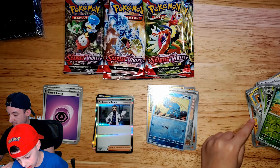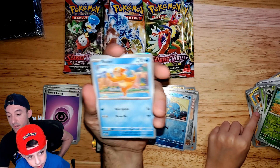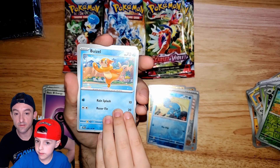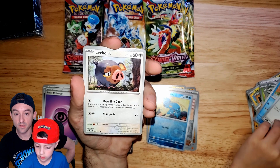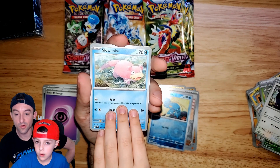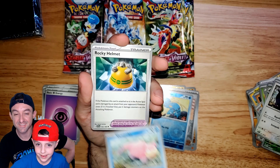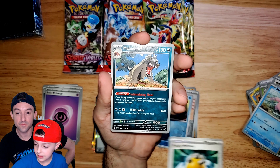I see a little Cario at the front. There's a nice little weasel, energy retrieval, Lechonk — chunky boy — and Slowpoke. I'm saying it slow because they say it slow.